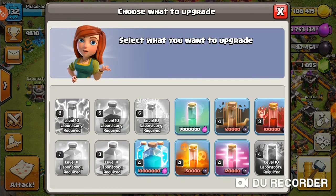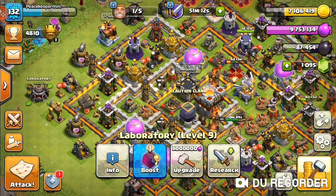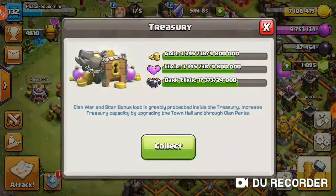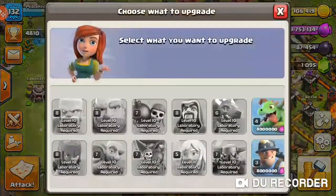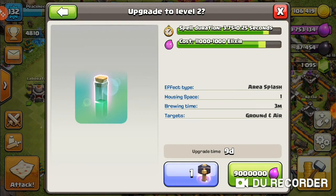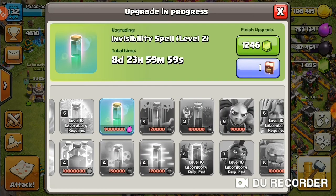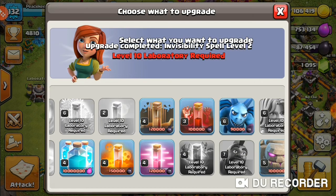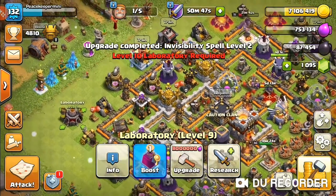I do have a Book of Spells and I have enough resources for the Invisibility Spell, so we can definitely use that. I need to keep some loot to drop something in the laboratory, but I do have some resources in storage, which is good. So I will be upgrading the Invisibility Spell — it's going to use all of my elixir, nine million elixir, going to level two. And then I'll use the Book of Spells to send it to level two, which is actually max level for Town Hall 11. Awesome.